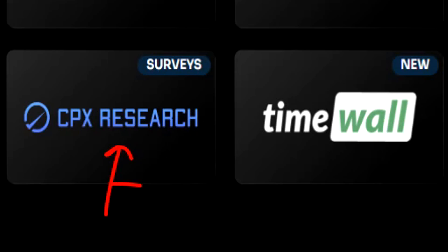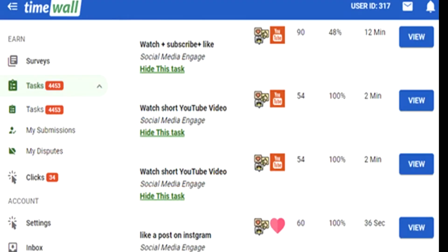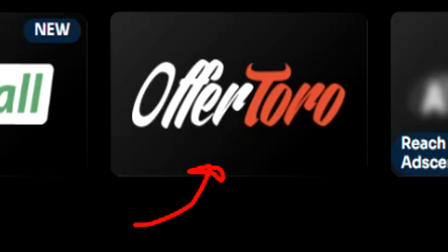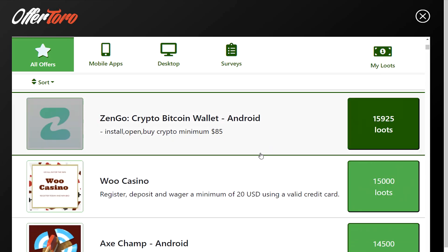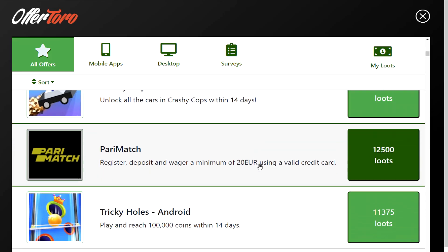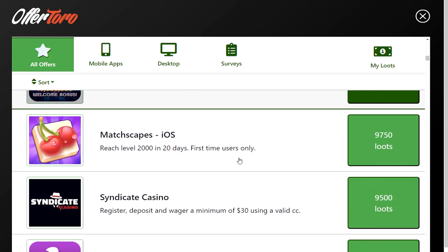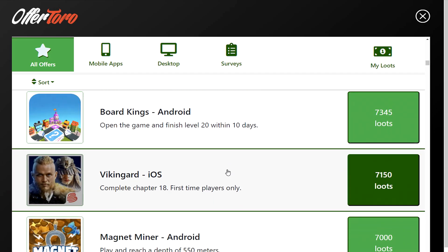We have the CPX Research panel, and then we have the TimeWall panel. I'm having some problems signing up to TimeWall at the moment. TimeWall works like this — essentially it's a task offer wall where you have to complete certain tasks to earn currency, which is pretty straightforward. Next up we have OfferToro. OfferToro has always been a pretty decent offer wall in my opinion — it's probably one of the main ones that people are well aware of. Whether or not it's going to be good in your country is another question, but OfferToro had some pretty high paying offers. You just have to really dedicate some time to finding the best one.